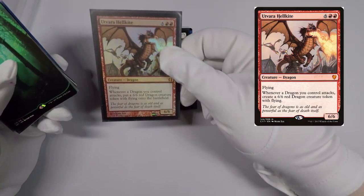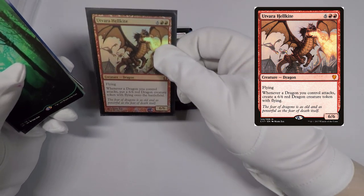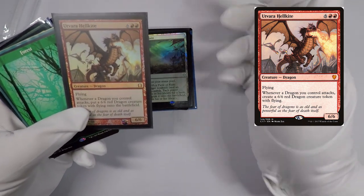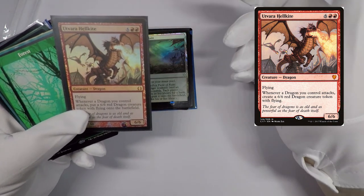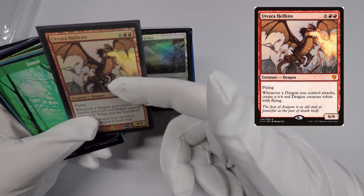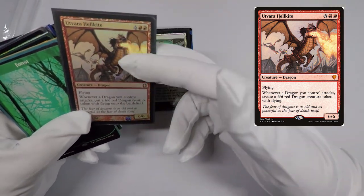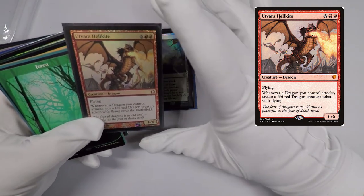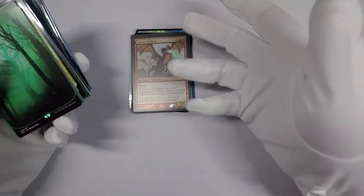I picked up an Utvara Hellkite foil. It's such a good dragon, and I don't know why, but the foils kind of seem a little cheap to me — the foils are under $10. I had added a couple of these to my Cardsphere want list and one of them popped off. I like it a lot for a dragon EDH deck, but it just feels like that's a cheap foil.